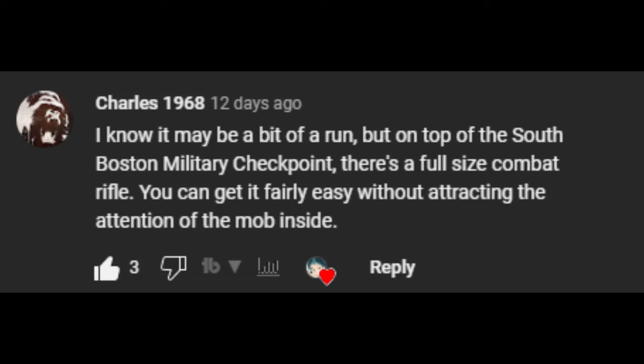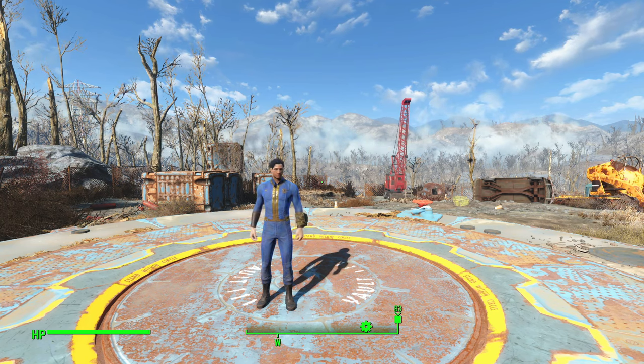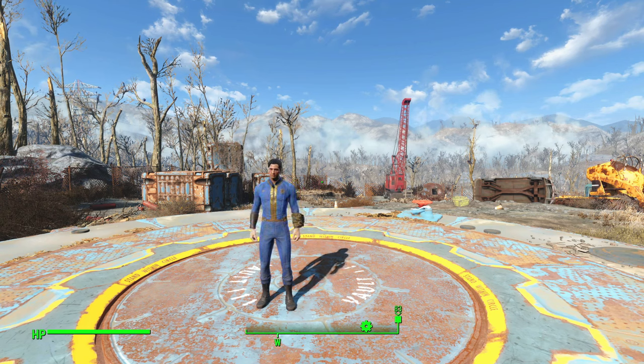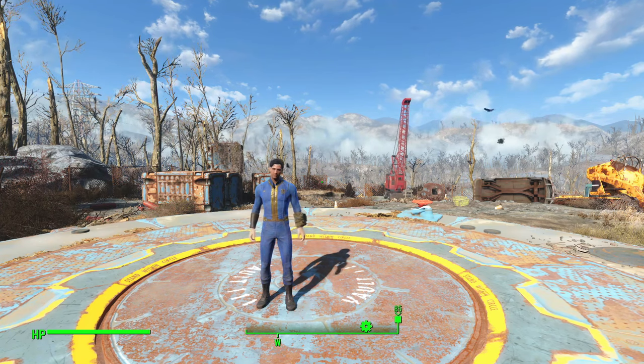Greetings all, Patronus here. A viewer recently brought to my attention that there's another location in the Commonwealth for a combat rifle. This location is called the South Boston Military Checkpoint. For those who know where it is, you can skip ahead and I'll show you where the combat rifle is. But for those who don't know, I'm going to show you how to get there. So with that out of the way, let's get going.